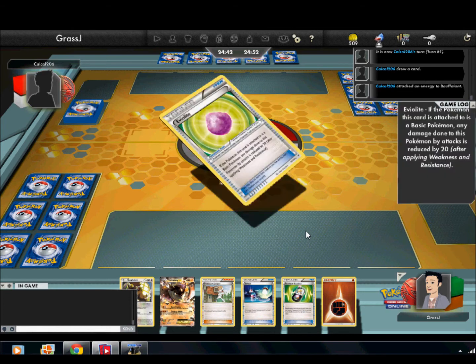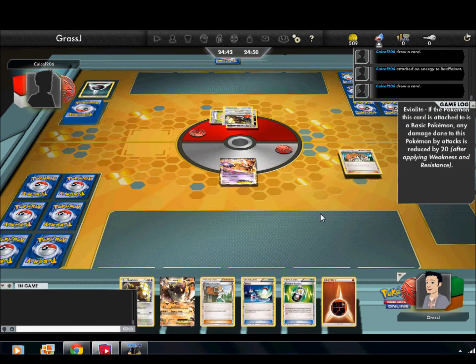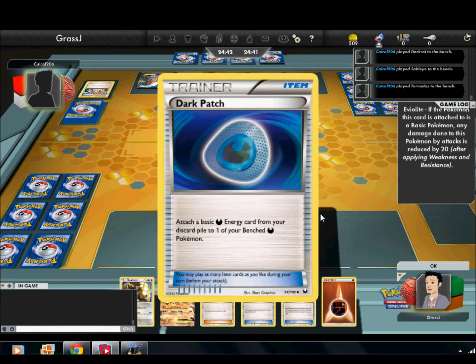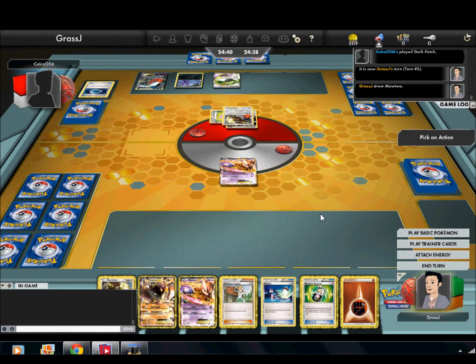He does play a Bouffalant, so I am going to be powering up Terrakion EX because Terrakion EX will destroy Bouffalant. He looks like he's playing some sort of Darkrai EX deck with Tornadus EX, so this could be interesting. He plays down Darkrai EX, Sableye, and Tornadus EX after he drops a DCE and an Evil Light onto that Bouffalant. He uses a Dark Patch to get an Energy onto Darkrai — a very, very good start for him.